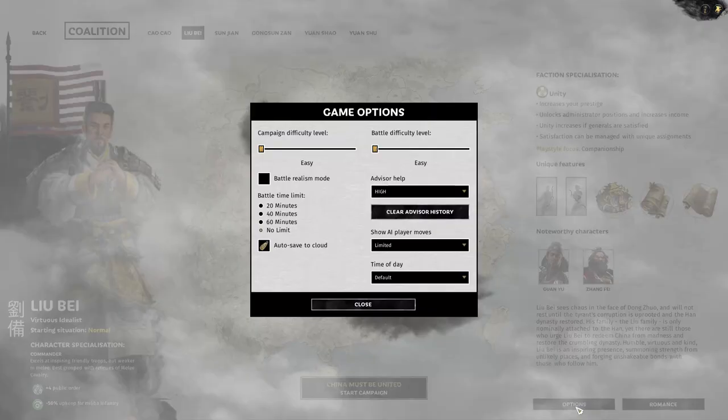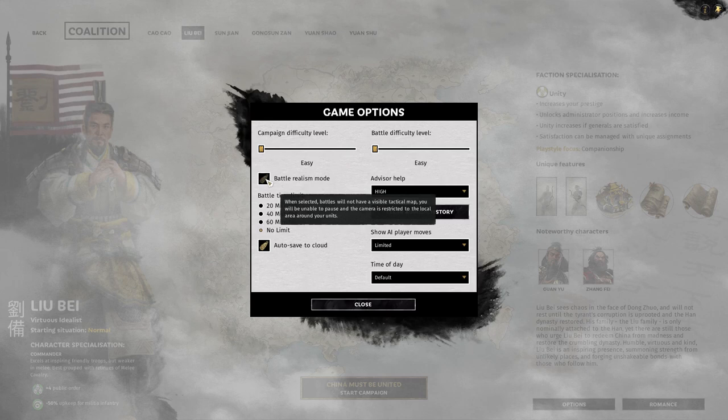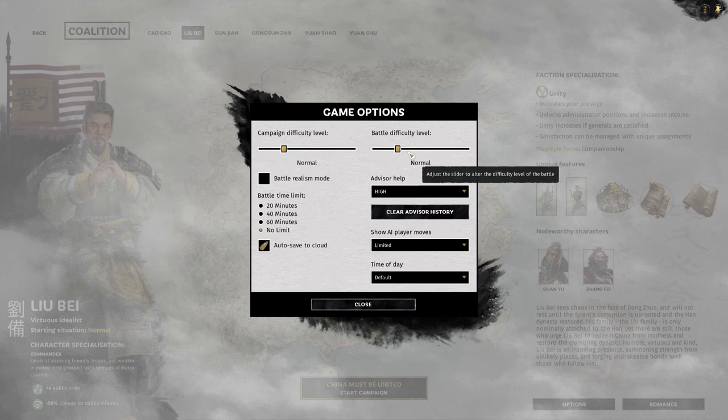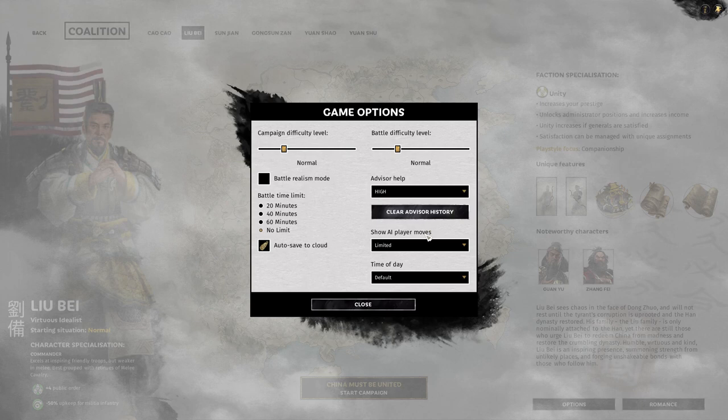Enemies to be aware of include Huang Shao and of course Dong Zhuo. For options: no realism mode because I want to be able to pause — pausing is very important when you have kids. I'll turn campaign difficulty up to normal for both. I'll leave advisor help on high, and battle time limit I'll set to no limit since I really don't like time limits in games.